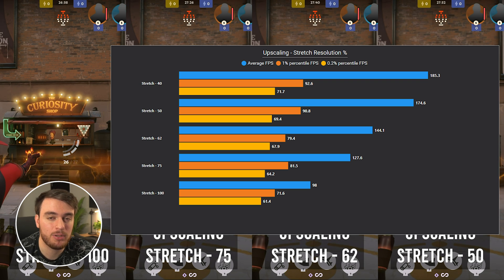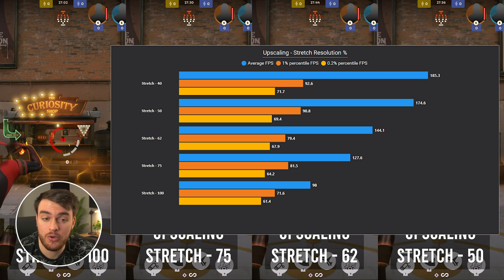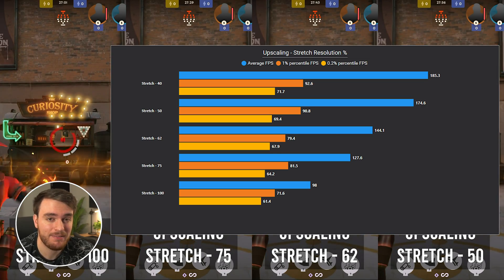Ultimately, stretch is going to be the blurriest by far, as we're quite literally just rendering in a smaller resolution, blowing it up to be full screen, and we're not getting any extra detail, which is provided using FSR and FSR2.